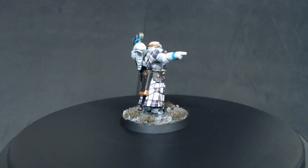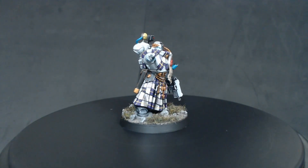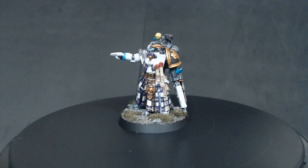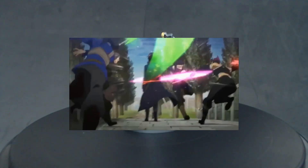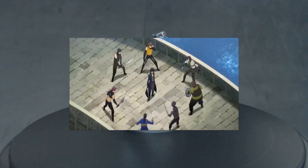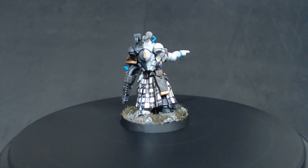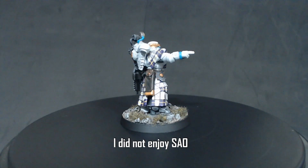Afterwards, one of Dian Cecht's sons — who I believe is named Miach — used some further magic to replace the silver hand with one of flesh and blood. Now this was something Dian Cecht couldn't do, so it made him extremely jealous, and he did the next logical thing: he brutally murdered him with a sword. But here's the funny part — he hit him four times with a sword, but the first three strikes were healed by Miach quickly after. It was only the fourth one that cut his brain in half that actually killed him.